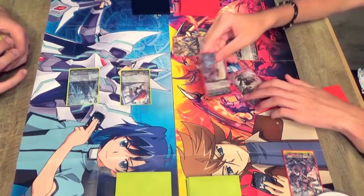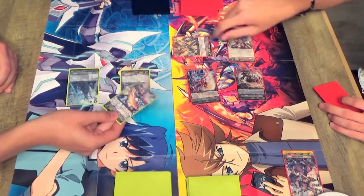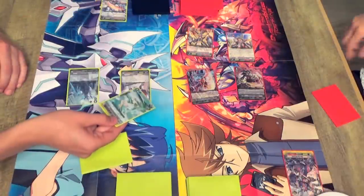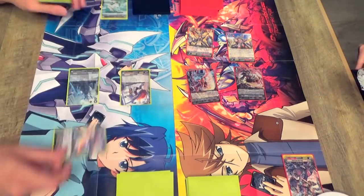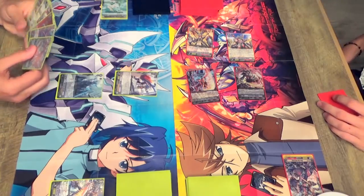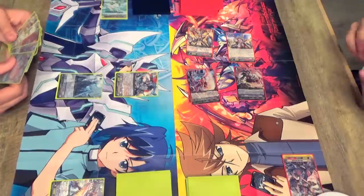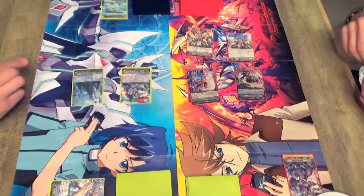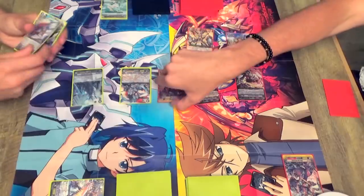Then we'll go 14 to Vanguard. Take it. Drive check: Dragonic Overlord. Damage check: Palamedes. 16 to your van. I will take it. Damage. Heal trigger — and I do heal. Fast track, because I'm that good. I hit you. Stand and draw. I'm not good enough to ride Blasterblade, so I'll ride Knight of Virtue, Bedivere. We'll go 14 to Vanguard. Guard for 19. Wanna pass? Sure. Pass.